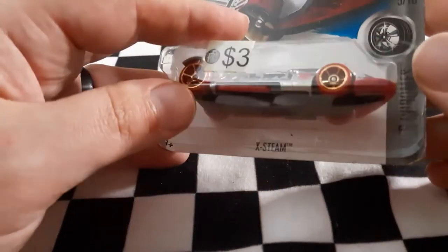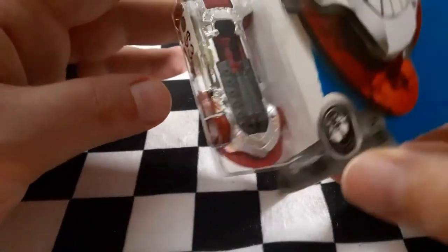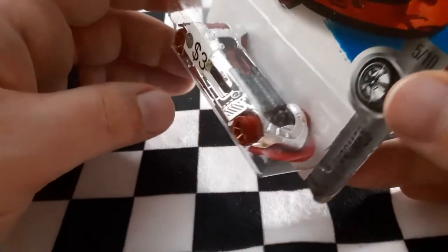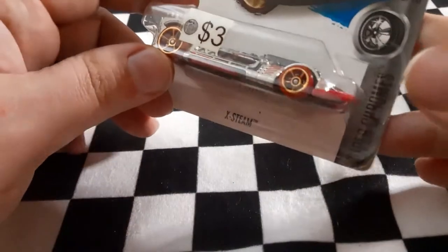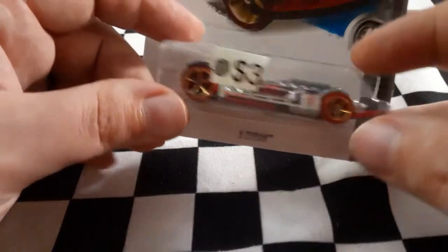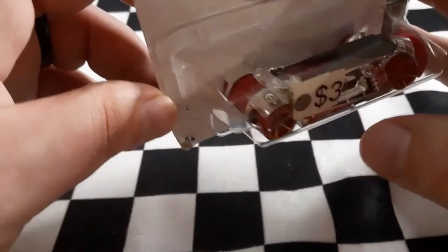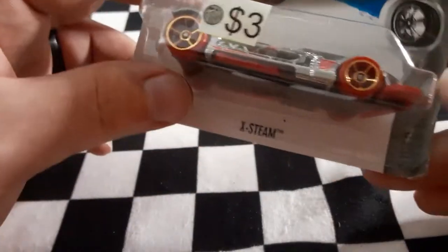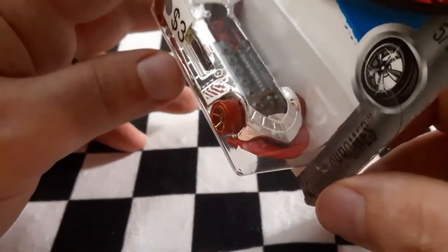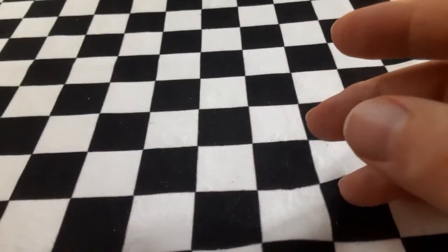Next up we have X Steam. X Steam reminds me of Crazy Eights a little bit, but look at that big long engine on the front. It has a movable piece on the front to help with loops and it's a nice looking model — part of the Super Chrome series. Let's see how well this guy goes down the track.